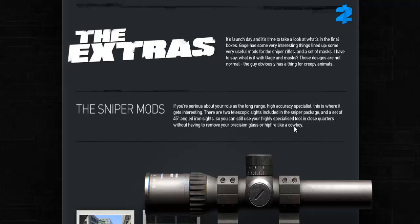Noly here and welcome to The Extras. It's day 3 of the Gage Sniper Pack reveal — the day of release. I'm excited, it should be out any minute now. Let's just go through what we get today, and by the way, there is a lot to get through. It's launch day and it's time to take a look at what's in the final boxes.